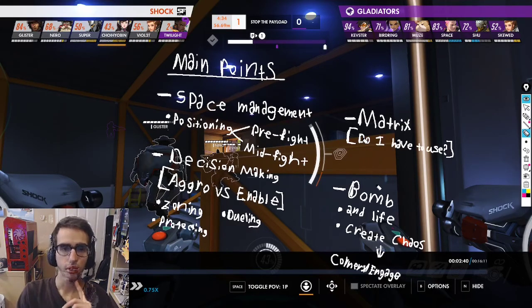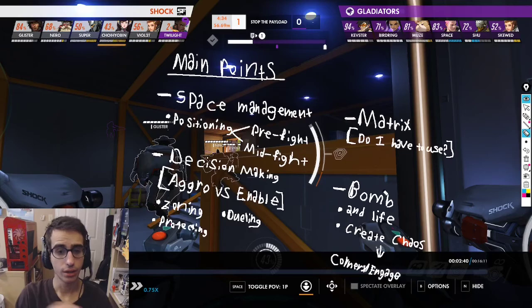Matrix usage: he's using it a lot for himself, and that's because he's trying to act as a very aggressive threat on the front line, which is very good. In terms of his space management and positioning, we're noticing in this pre-fight he's always consistently putting himself in a position where he's matrixing majority of his team on rotations and crosses. Mid-fight, it's more so about utilizing matrix for himself so he can hold space for a longer period of time and look to become a potential threat. That goes into his decision making - when is he enabling, and when is he going aggressive? He's enabling when his team is trying to take space, but when his team goes aggressive, that's when he's looking to go aggressive by zoning or potentially looking for a flight or a duel.